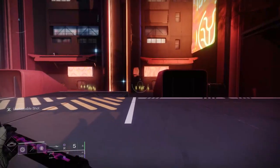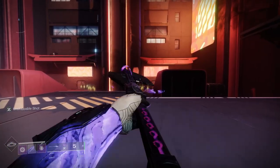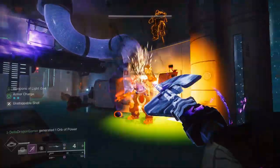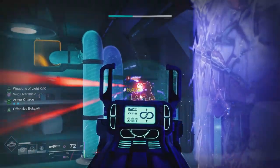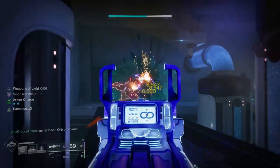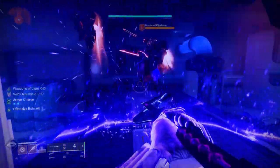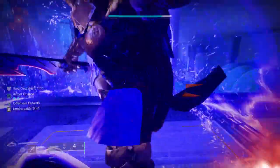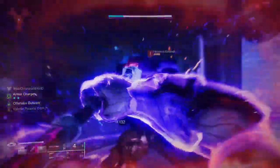That way it only takes 3 shots to acquire our shield instead of 5 shots. There's also a neat trick with glaives: holding down block while swinging will increase your attack speed, which should help out a bit. We're also using a Void Holster mod to reload our glaive while we use other weapons — the background reload is super helpful. Don't be afraid of losing energy by blocking with the glaive. With the super high shield duration that Edge of Action has, you'll be able to block quite a bit and only need one shot to bring you back up to full energy. The only reason we're using 2 Lucent Blade mods instead of 3 is because the charge from 3 isn't going to decrease the number of shots needed to trigger our throwable bubble.